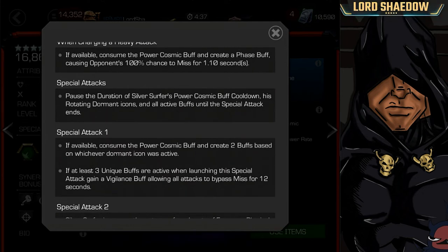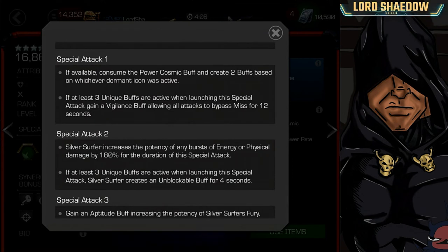All of his special attacks pause the duration of the Power Cosmic buff cooldown, the rotating dormant icons, and all active buffs until the special ends. So if you have those buffs and they're just about to expire, fire a special attack, they get paused, and you'll get all the benefit during the attack — only during the attack. Special Attack 1 is another way to consume the Power Cosmic buff; using SP1 will create two buffs based on whatever the dormant icon was active, while the Heavy attack only creates one.